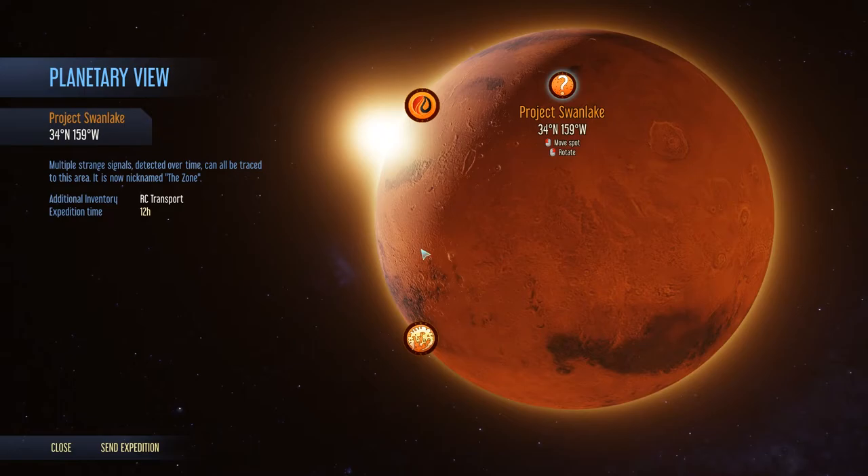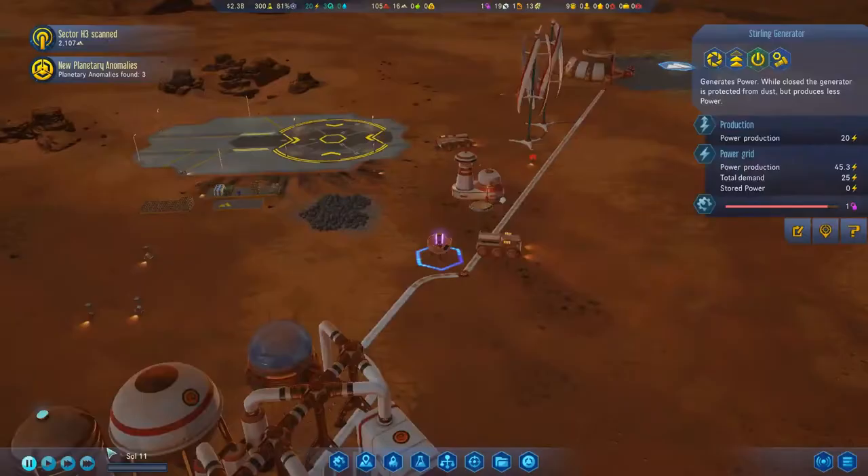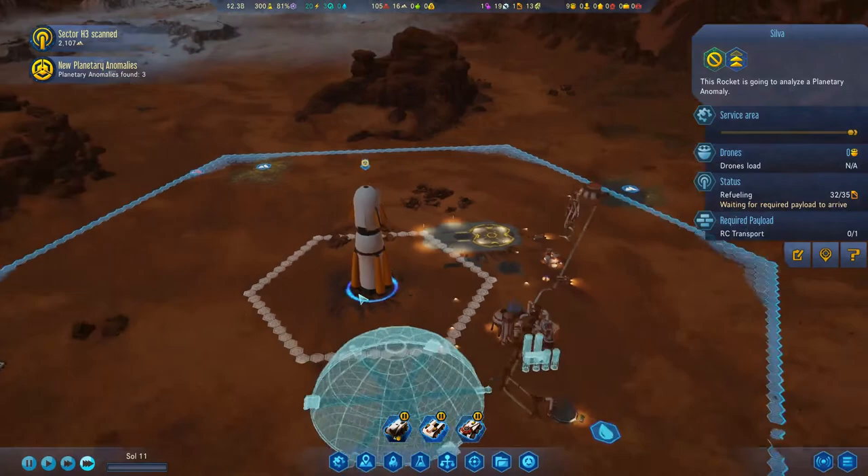Three planetarium. Multiple strange signals detected over time can be traced to this area — it's now nicknamed 'the zone.' Additional inventories for RC transport and expedition available. I've been using the RC transport. Should I send the expedition? I don't want to move to that spot, but should I? You know what — let's do it. We have a rocket on site too — let's do it!